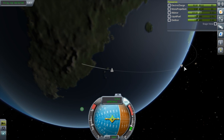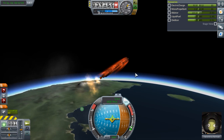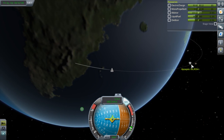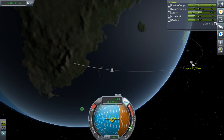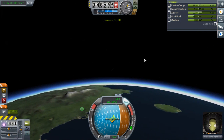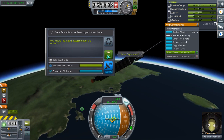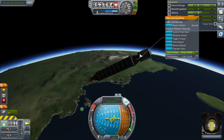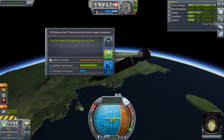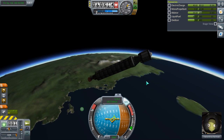We're going to throttle back a little bit. Oh, it's the flames and the Real Plume stuff causing the lag. How are we doing? 80 kilometers — maybe we will make orbit. I'm going to kill the engines at about 90. It'll come down because of the atmosphere, but we should have enough momentum to drift off into space. Let's do a crew report from way up here. Keep that data. Then we'll observe one mystery goo. The goo seems to be getting very cold.